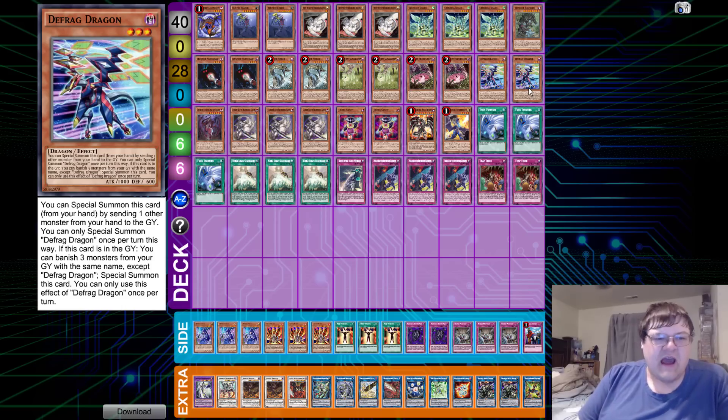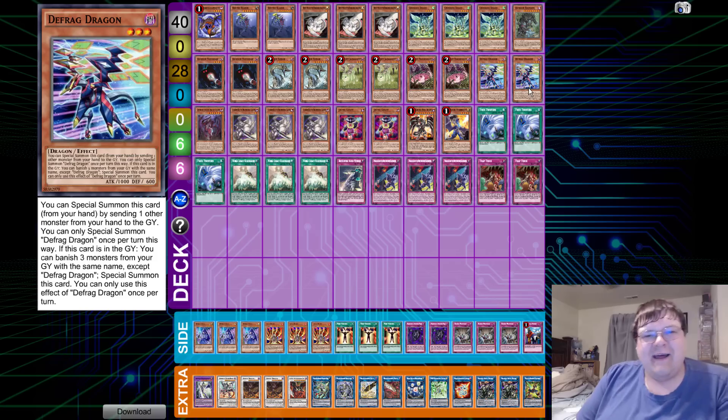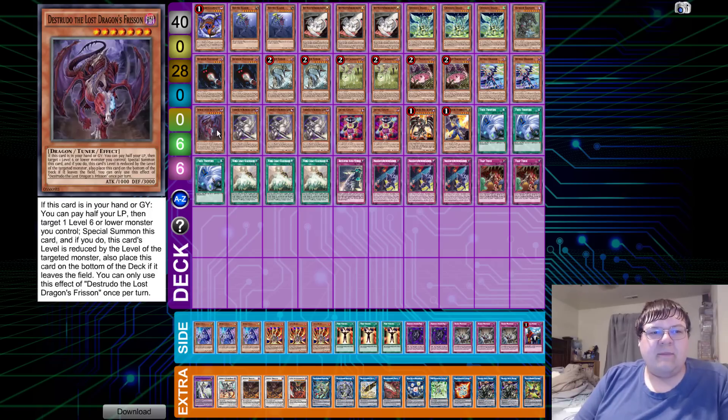Defrag is the standard special summon from hand that acts as a dragon, and it's also able to dump a Busterblader into the graveyard. If you notice, even if you hard-draw the Busterbladers, it's not really an issue getting rid of them. We also have one copy of Distrito.